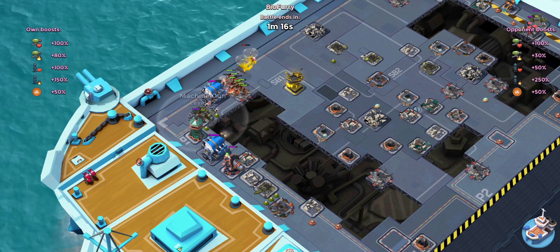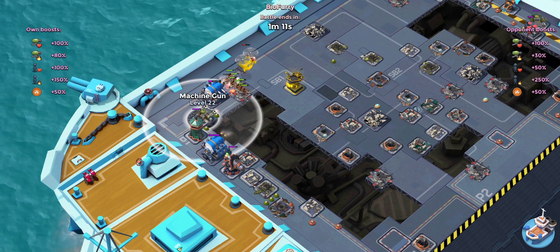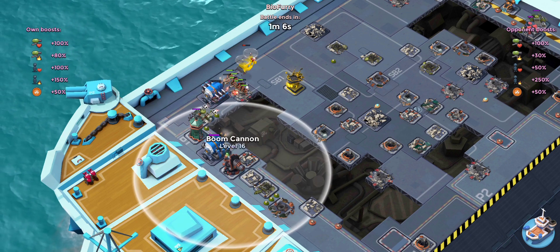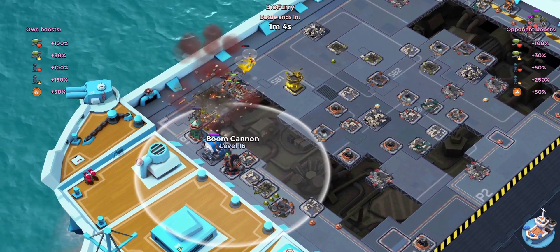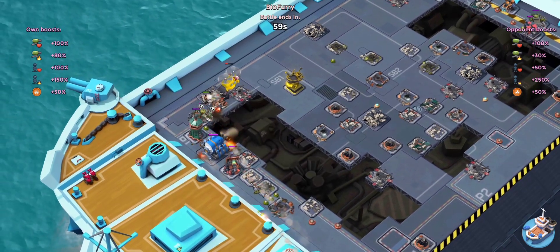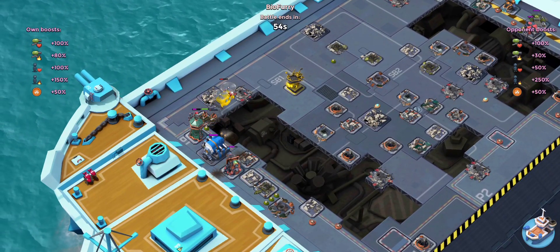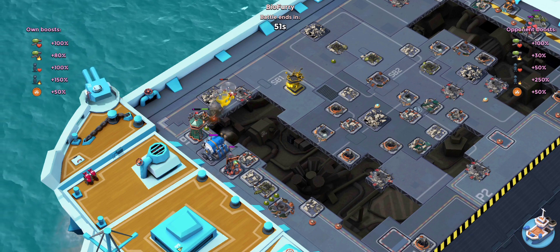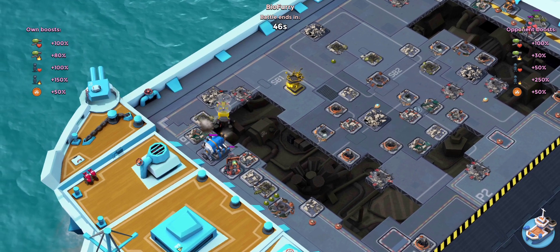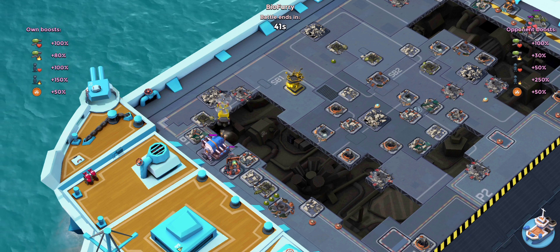I think he must be collecting four engine rooms. He's not flaring back. Is that machine gun going to stop any of his heavies? It's taking them down nicely. Come on machine gun, take down those heavies, and then the boom cannon can come in and take out that heavy chopper. He's got barrage there - 59 seconds, he's not going to make it. Come on boom cannon, take him out.